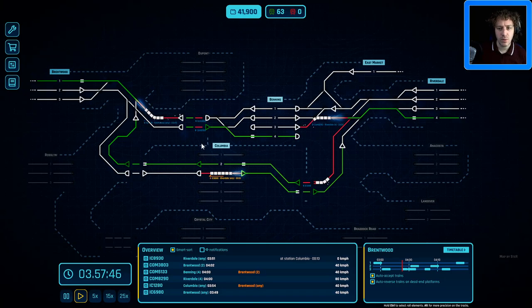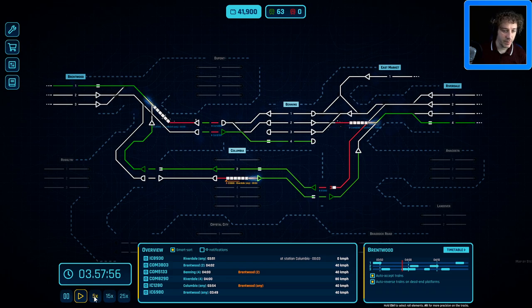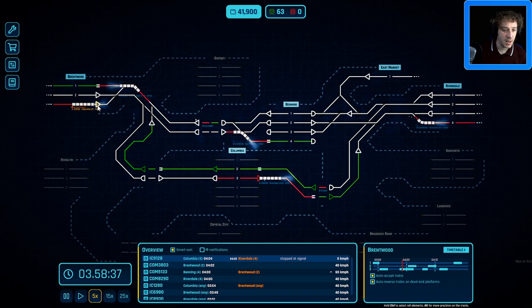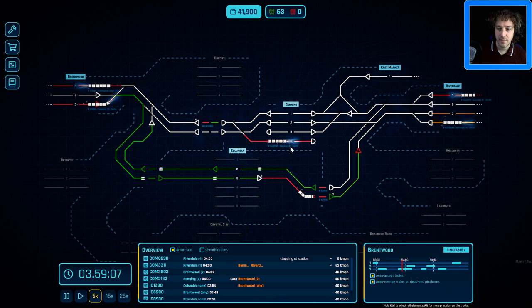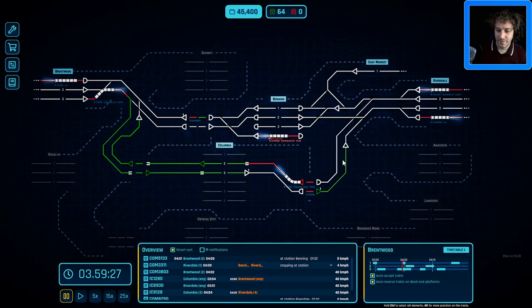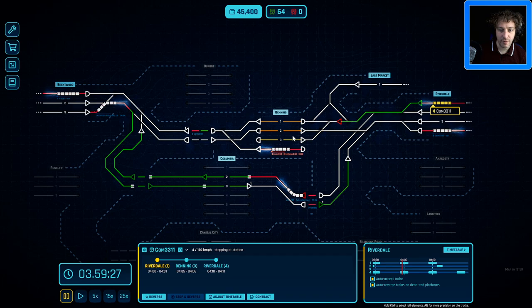I like this network — it's working out quite well. There are a few little quirks and I'm looking forward to expanding it, but so far it's looking really good. Let's start picking up the pace now that we're getting the hang of these signals — five times speed. There's a new intercity train going to Colombia; we can clear that one straight away. We're a bit low on money but I'll take the contract anyway.